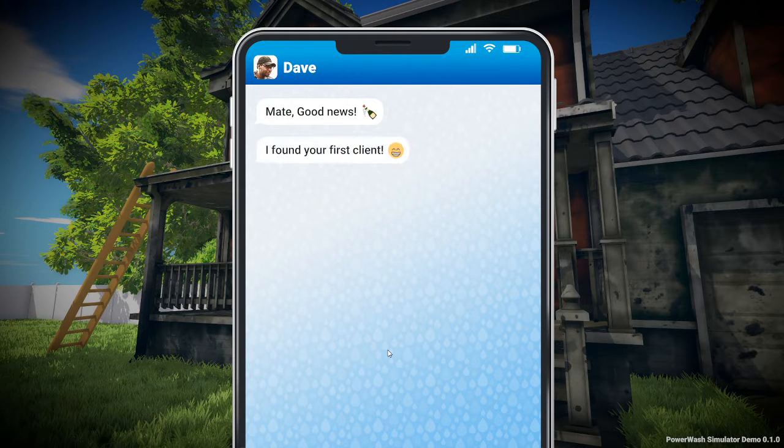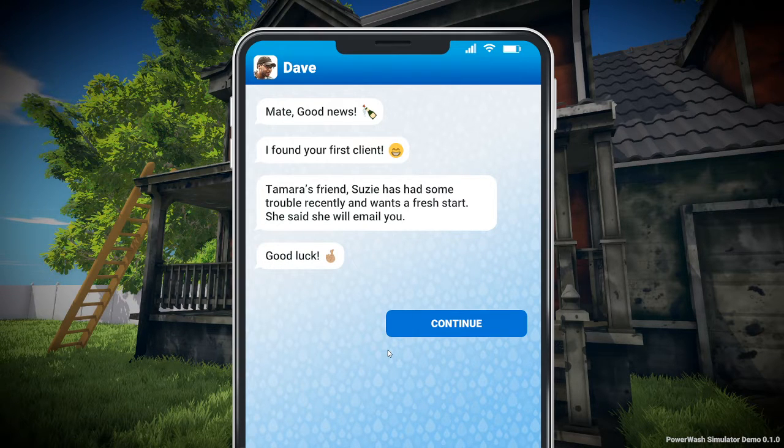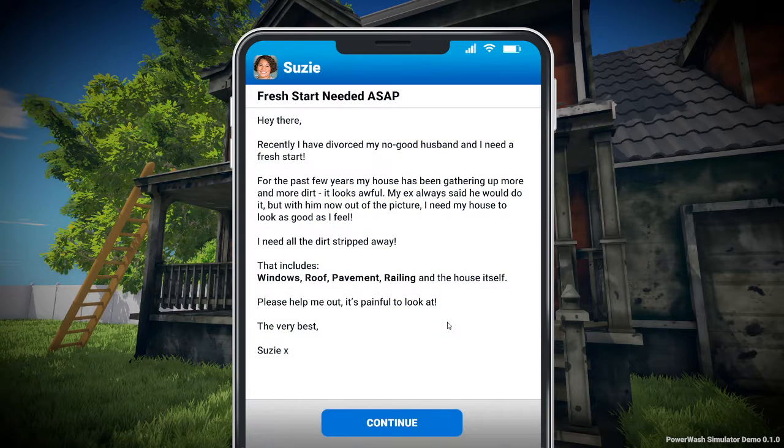Dave, good news - I found your first client. Your friend Susie has had some trouble recently and wants a fresh start. She'll email you. New email arrived - Susie: 'Fresh start needed ASAP. Hey there, I recently divorced my no-good husband and I need a fresh start. For the past few years my house has been gathering more and more dirt. My ex always said he would do it, but with him out of the picture, I need my house to look as good as I feel. I need all the dirt stripped away - that includes windows, roof, pavement, railing, and the house itself. Please help. Best, Susie.'